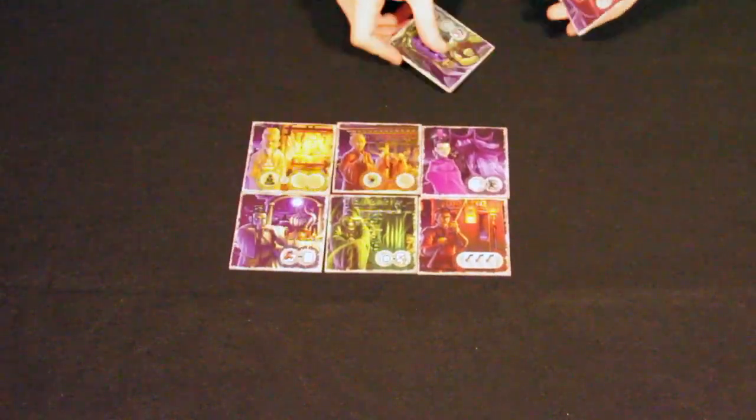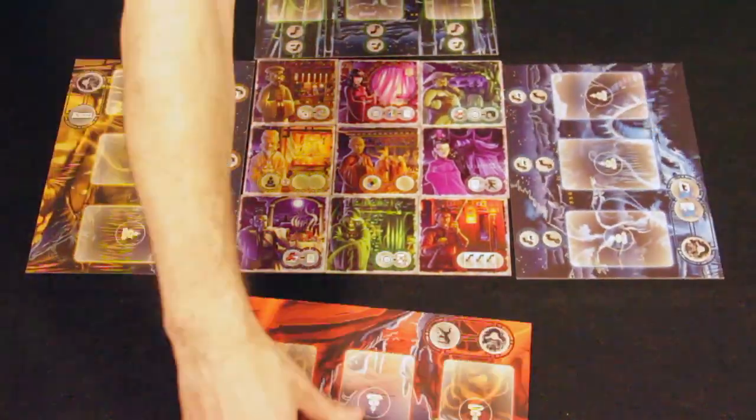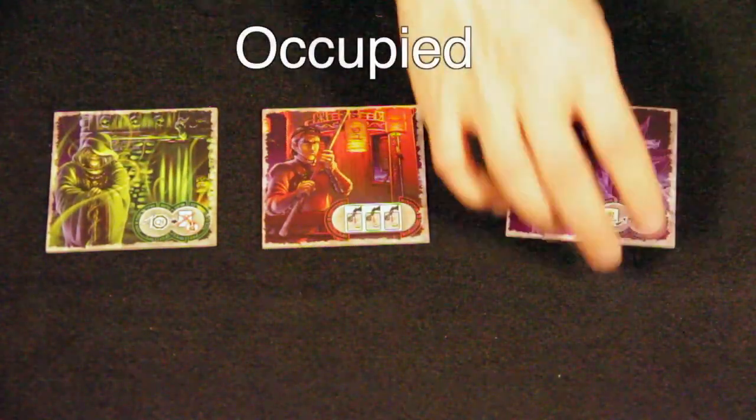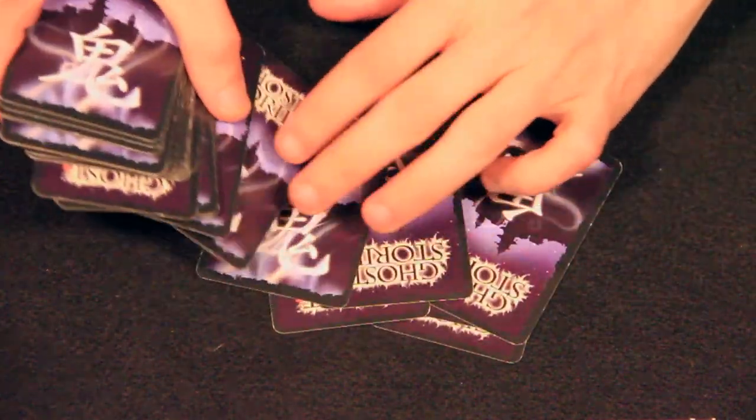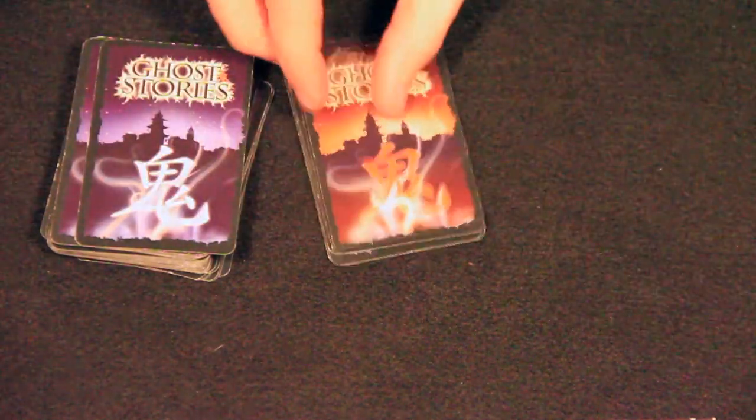To start the game, players deal out the 9 village tiles and the 4 player mats. Make sure that all village tiles are turned to their occupied side, as opposed to their haunted side. After shuffling the ghost deck, one player should take 10 cards off the bottom, choose a red Incantation of Wu Feng card, put it on top of those 10, and then put all 11 cards back on the bottom of the deck. This begins the game.